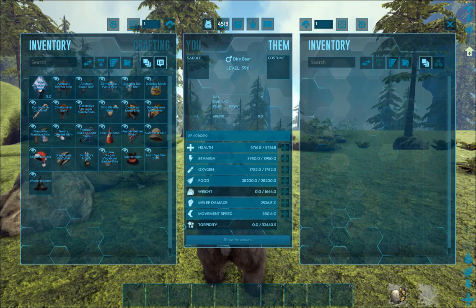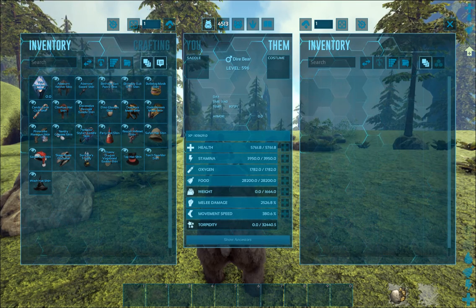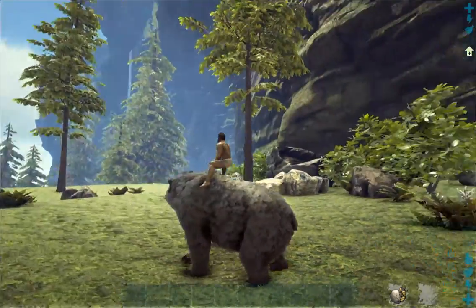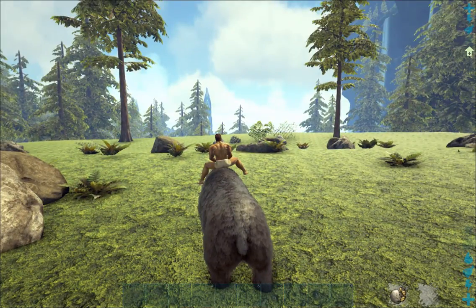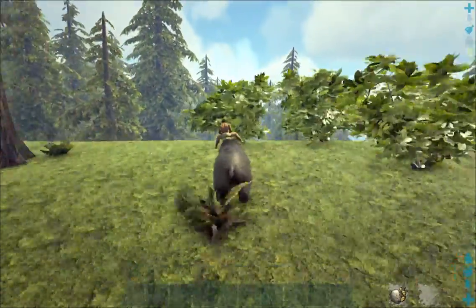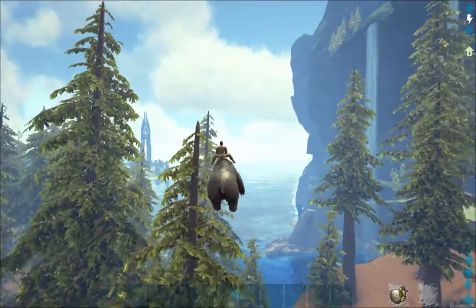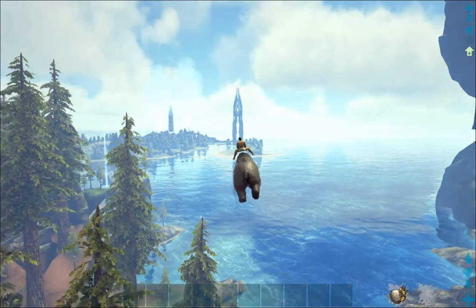I gave him as much speed as possible at 386 percent. Obviously with the force tame no saddle is needed, but like I said I was just having fun messing around, and I managed to do this. I don't know why I find it so funny.